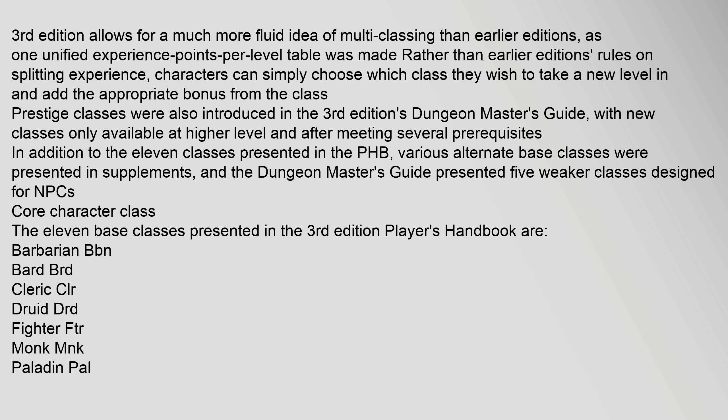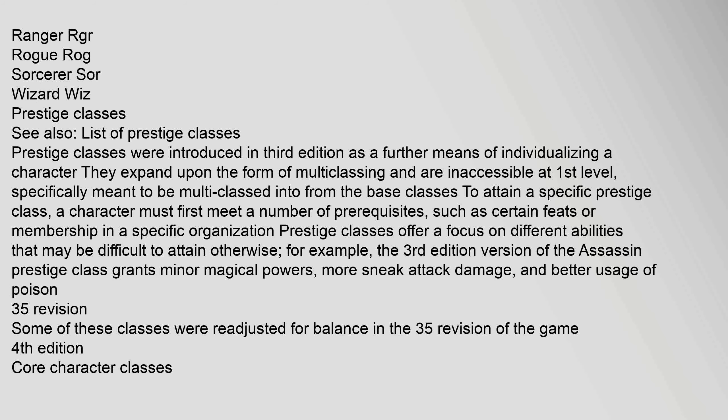The eleven base classes presented in the third edition Player's Handbook are: barbarian (BBN), bard (BRD), cleric (CLR), druid (DRD), fighter (FTR), monk (MNK), paladin (PAL), ranger (RGR), rogue (ROG), sorcerer (SOR), and wizard (WIZ).